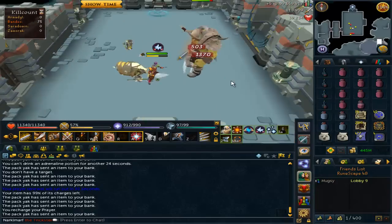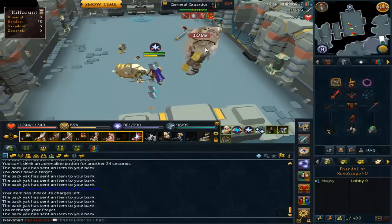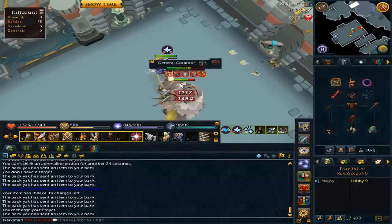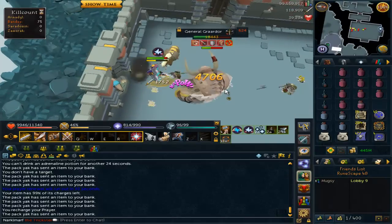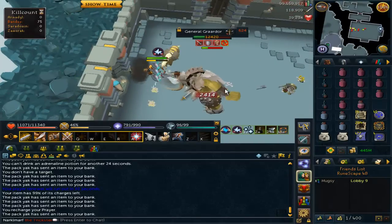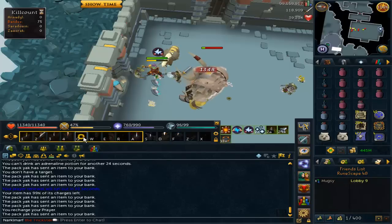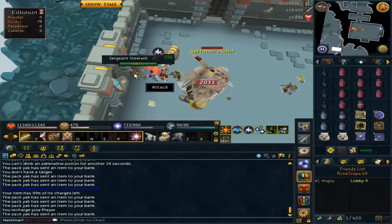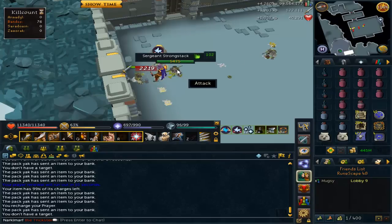If you have, say, worse gear than this — this is my gear and I usually do pretty well — I can stay here for a while. Basically, if you have Torva or Bandos gear, this item would be extremely useful for you. It is 10 million right now, and I'm going to assume it will drop to lower than 5 million. Because, as with most Slayer drops — although it has quite a wide requirement of 115 Dungeoneering — they do not stay expensive for long.